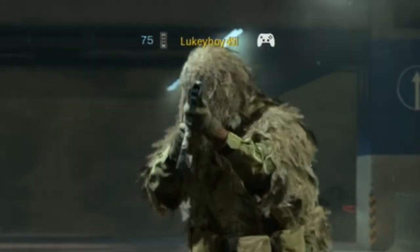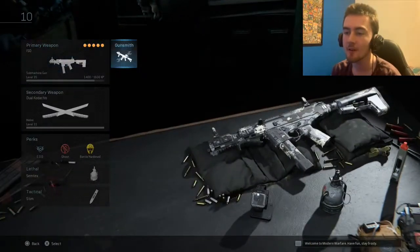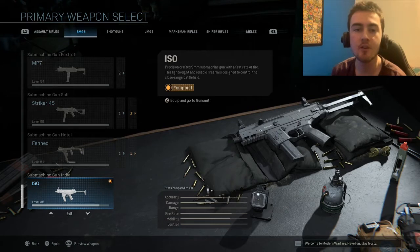Welcome back to the channel and welcome back to some more Call of Duty Modern Warfare. In today's video I'm going to ditch the obsidian grind since it's taking forever. I'm going back to the ISO SMG — as you guys can see on screen, I have no idea if all these attachments are good or not, but I'm just using it to level it up. It's the only SMG I don't have on gold, so I just want to level it up, unlock all the camo challenges, and hopefully get gold on it without it being too painful.